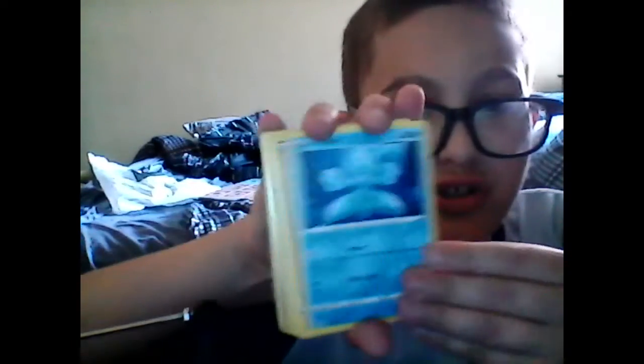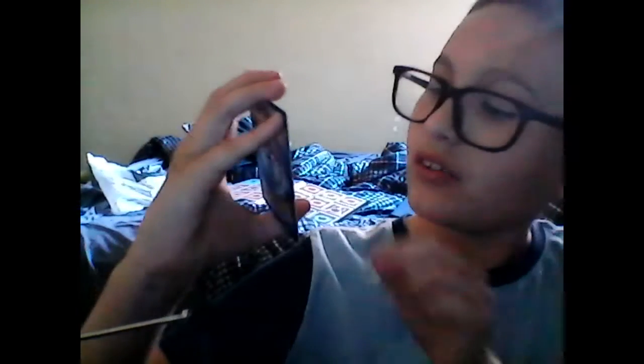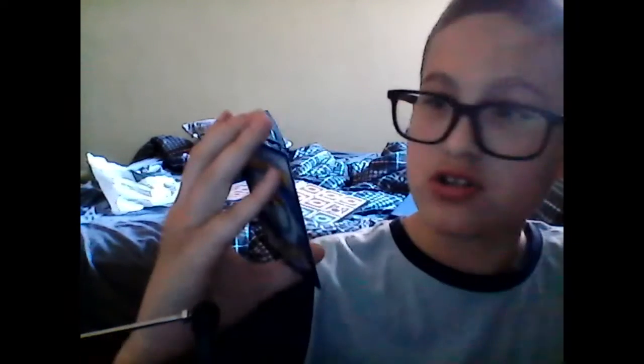The next pack — first one was a Houndour, that's alright. We got a Frillish. Slice Cobra. Glameow. Tepig. Slowbro — it's a holo Slowbro! Let's go! Gold energy — Special Strike Energy. I've never seen this before but it looks good. We got a black energy. Luxio. And a trainer — Tower of Waters. And another trainer — Escape Rope. That was a pretty successful pack. We got a holo and a shiny — that's pretty good.